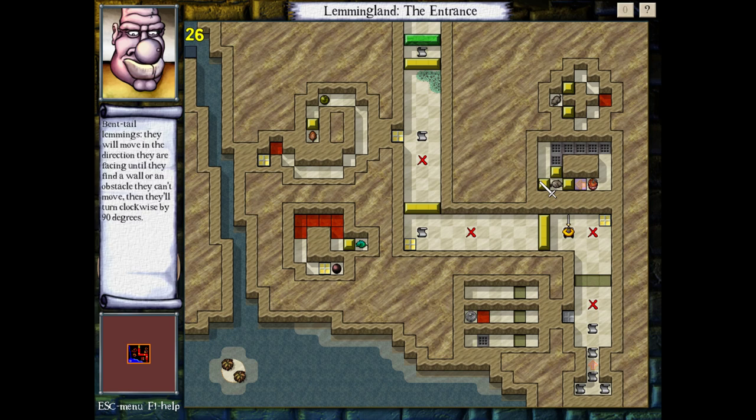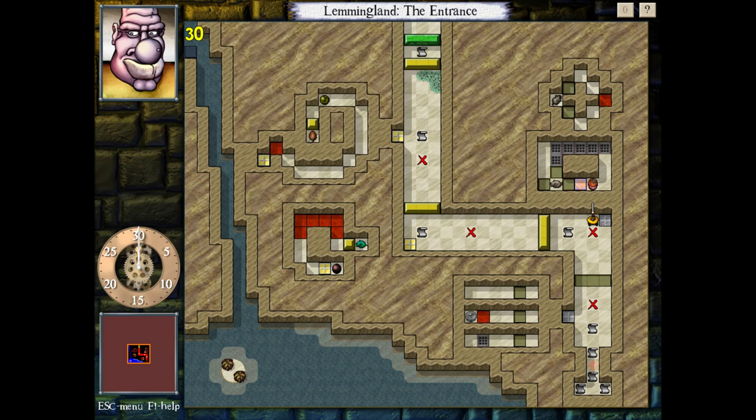Bent-tail lemmings. They will move in the direction they are facing until they find a wall or obstacle they can't move, then they'll turn clockwise by 90 degrees. I guess this is showing off that they have a diagonal as well. It's also worth pointing out these things turn twice — so the fact that there's a clear open spot here does not mean it'll start moving diagonally. Because it starts orthogonally, it'll keep going orthogonally. This one will keep going diagonally.